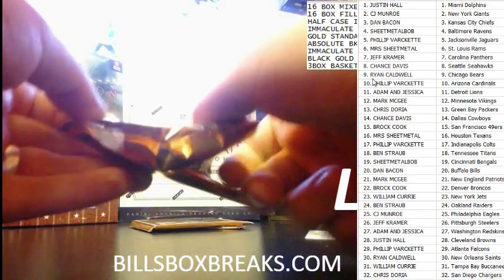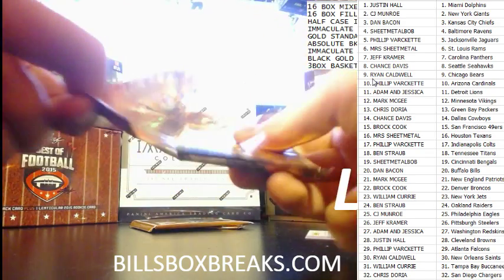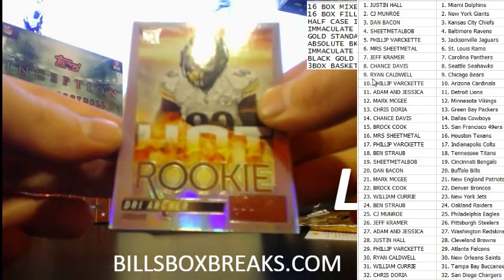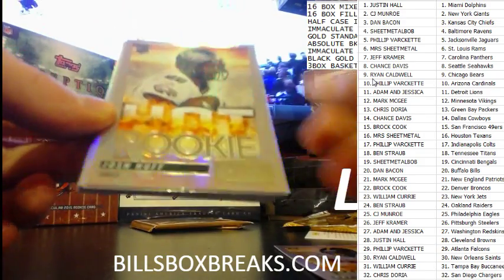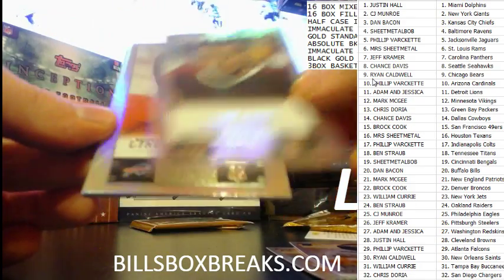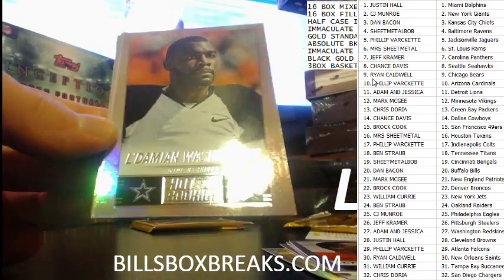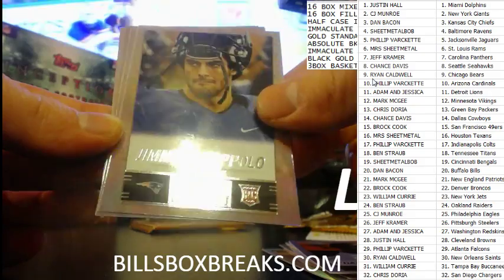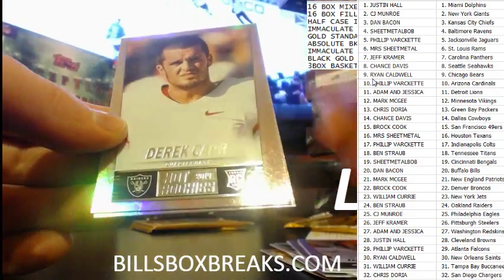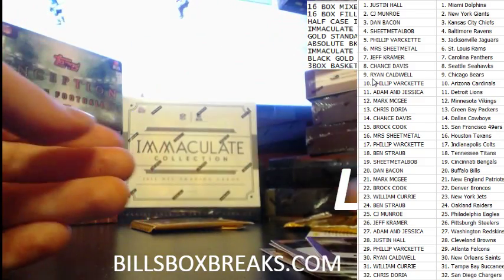Rookie pack: we got Dre Archer, Josh Huff, Mike Evans short print on a 99, Cyrus, Damian Washington, Jimmy Garoppolo, Calvin Benjamin, Devontae Adams, Derek Carr rookie, and Bishop Sankey.